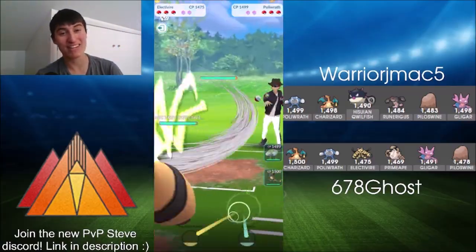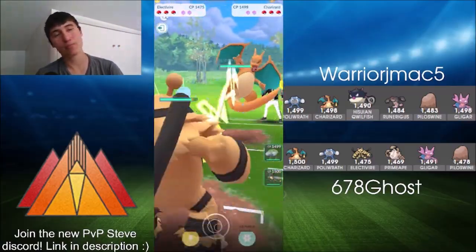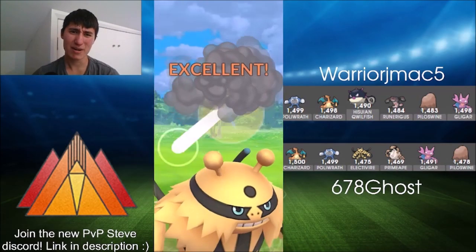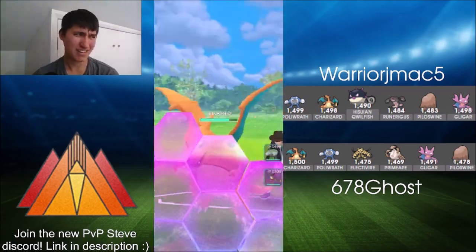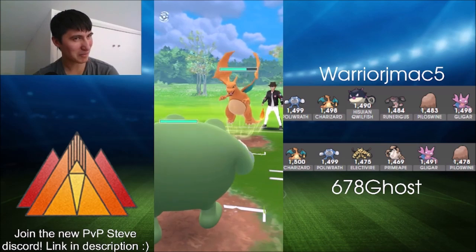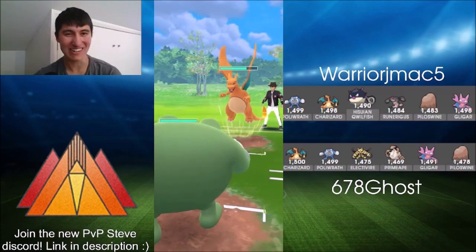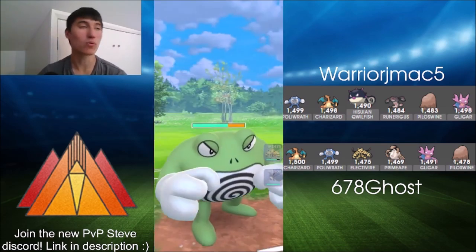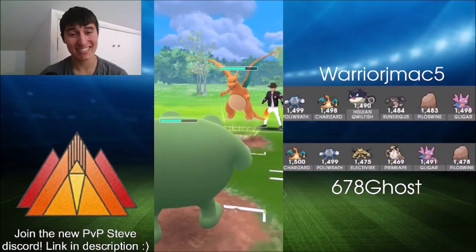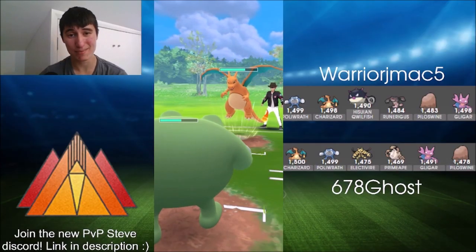Electivire into Poliwrath — a brilliant lead for Ghost. He sees a swap out into the opposing Charizard. Thunder Punch again, doing a fair amount of damage and putting Ghost in a pretty happy position seeing a Charizard. Here comes Poliwrath into Charizard — just one Scald is all you're going to need to take this thing out, and it will tank these moves pretty well. Just going for straight Dragon Claws — you only need either three Dragon Claws or two Dragon Claws plus fast moves to take it out.